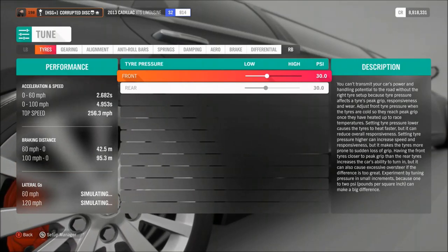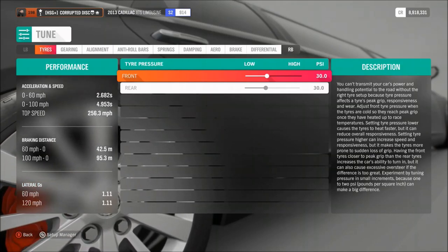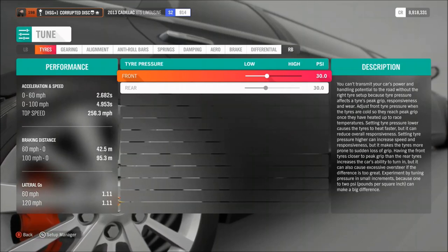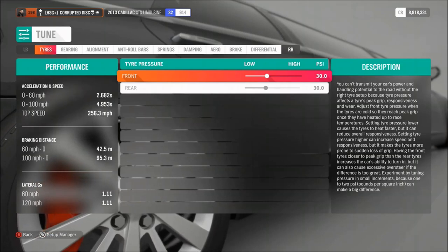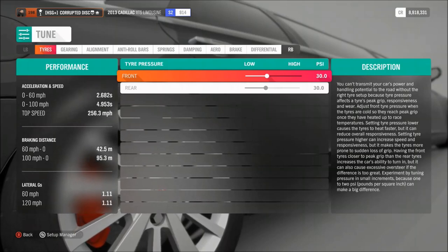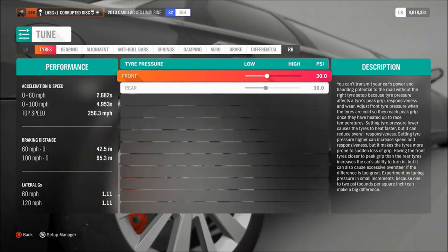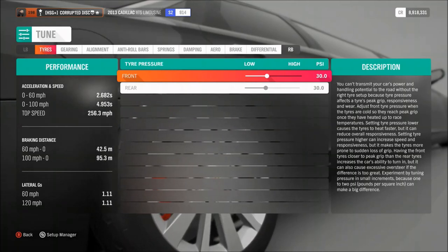As far as the tuning on this car goes, I think it has the V12 engine swap with around 1500 horsepower — if not that, something close to it. If you want to grab this tune and get it straight on your car, use my gamertag in the top left of the screen, or just search HSG — I put HSG in the title of all my tunes so you should be able to find it easily.